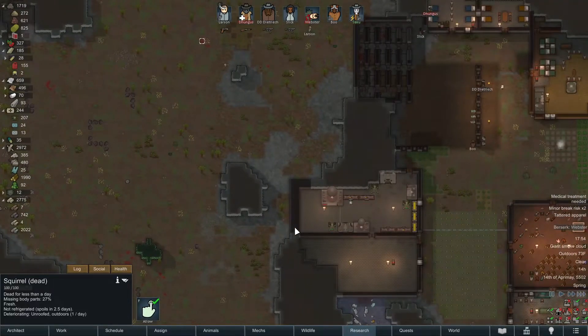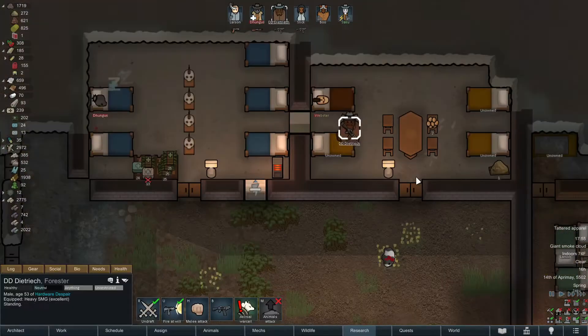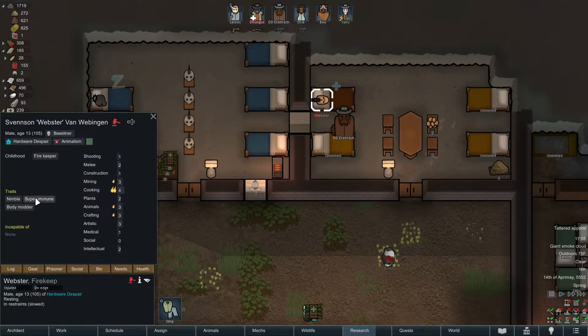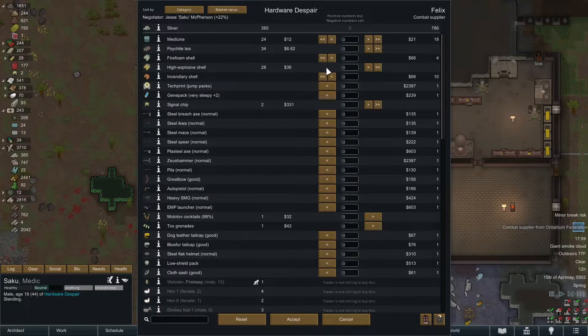We are just looking for steel and components, please ignore all the carnage and mayhem. We've arrested Webster and the conversion will begin - hopefully it won't take too long. Let me look at him - he's not iron willed, so hopefully this won't take too long. I prefer the EMP grenades over the EMP launcher. I would go for this right now but I don't know if we can quite afford it - I'd probably have to sell off some of my high explosive shells, which isn't a bad idea actually because we can always make more, we've got the chem fuel for it now.